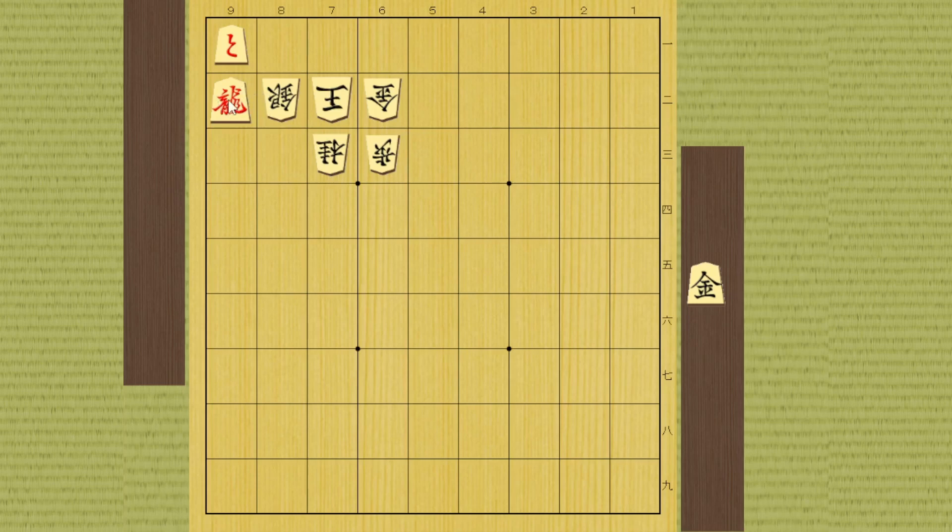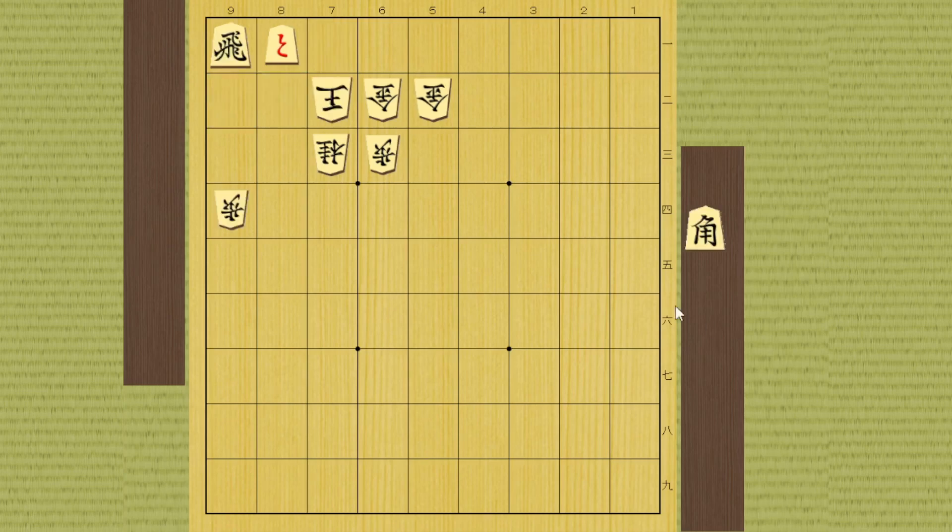In this position it looks like you can move the gold to 8-1 to check, but then he will be able to escape this way, so this is not good. Instead you can drop the gold right here. Silver can't move this way because the dragon is pointing at the king, so he has to take it by the king. But you can move the dragon to checkmate the king, so it's three moves.